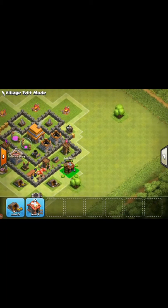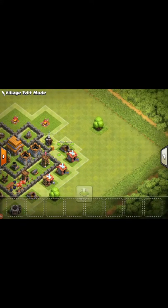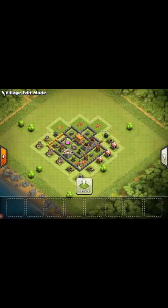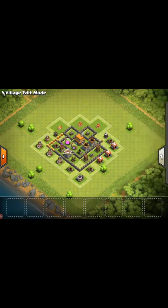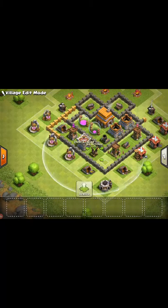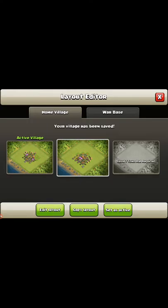There you go. This is about as good a base as I've made for this town hall. When they come in to attack, look at that — drop my giants right here. Spring traps are trying to take this out, they drop their balloons, and the spring traps shoot them right out.